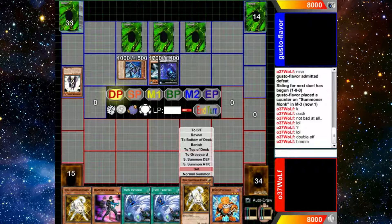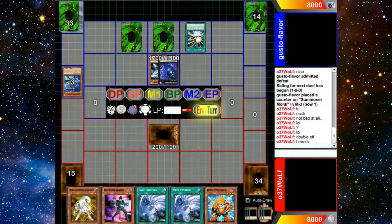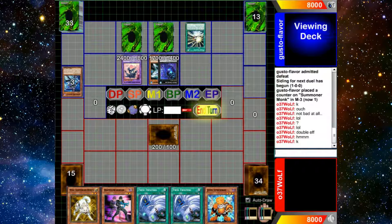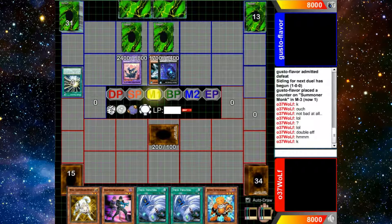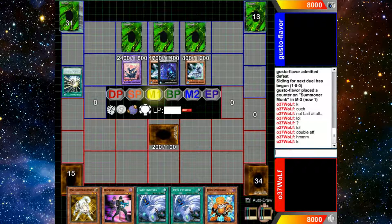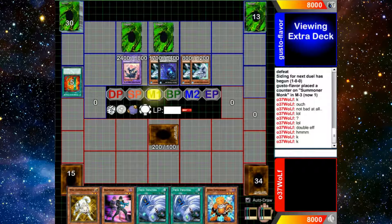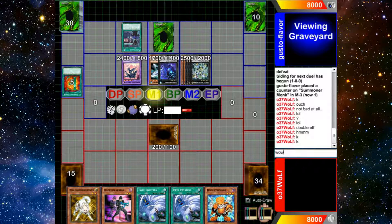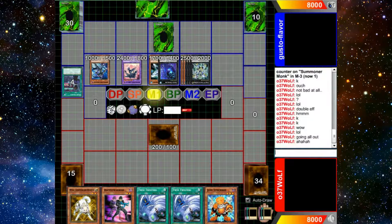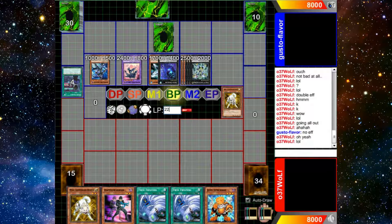I open up pretty good — I have Ryko, two Twin Twisters, and another Ryko. So I can handle a Dark Law and a Dweller, plus back row when I'm ready to go off. I'm waiting to see what he does, and he sets and specials a Bubbleman, then goes into the Utopia guy — the one that doesn't let me activate any effects during the battle phase until after the damage step. Right now I'm like, I think I just lost. I got pretty confident, but it just didn't work out in the end. Sometimes these games are like that — you think you have it, and then it blows up in your face.